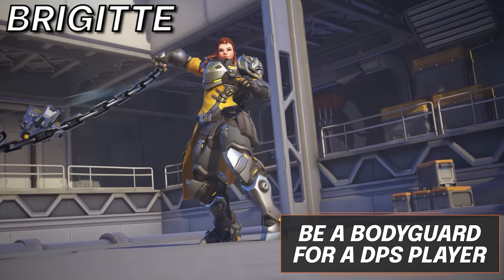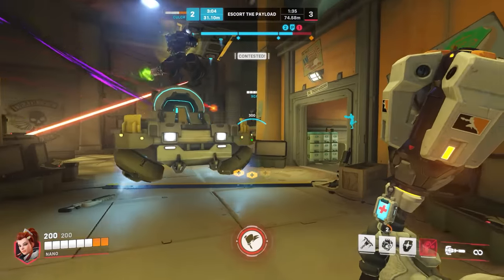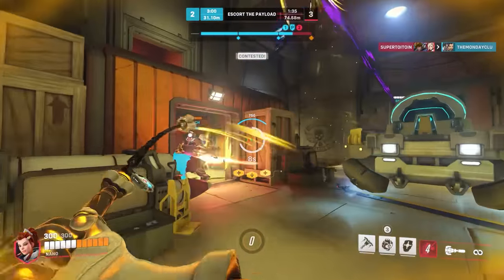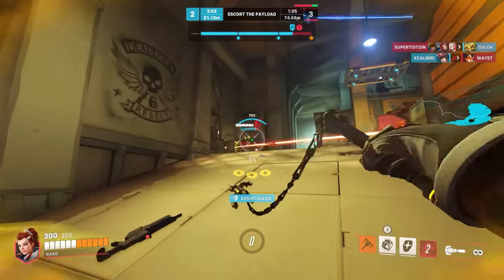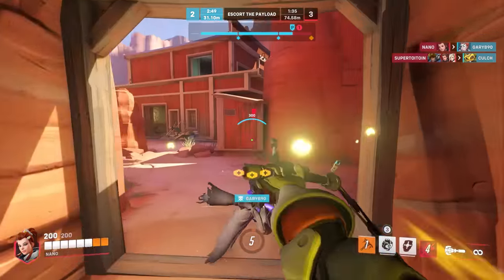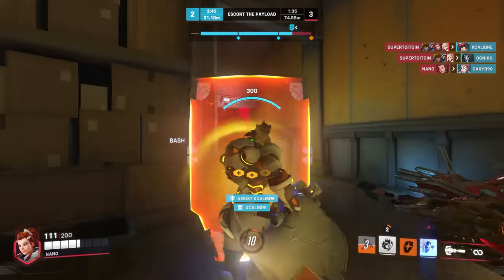Last up, we have Brigitte. With the addition of having essentially a mini Reinhardt shield, informing a friendly long-range rotating DPS such as Cassidy or Soldier that you will play with them when you have alt will boost their health and give them a personal bodyguard that can heal them — making them nearly unkillable during Brig's Rally. Just ensure you make it to safety with time to spare, as the moment you lose Rally, all of your bonuses are gone and you won't be nearly as tanky.